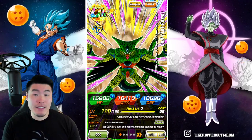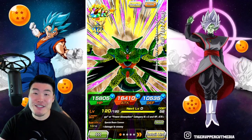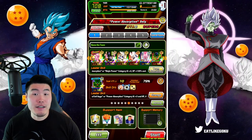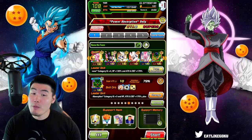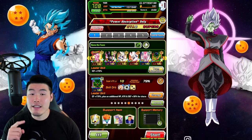Unfortunately, I was never able to pull this AGL transforming Cell, which would have made things a lot easier. But I think this team should still be fine. We got the LR Buu Tanks as my leader, and then the INT LR Cell,